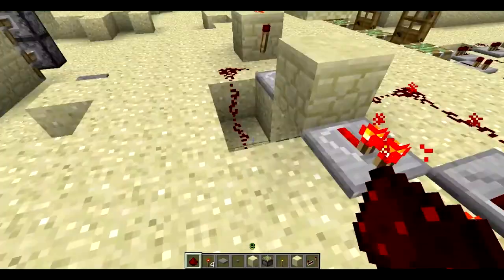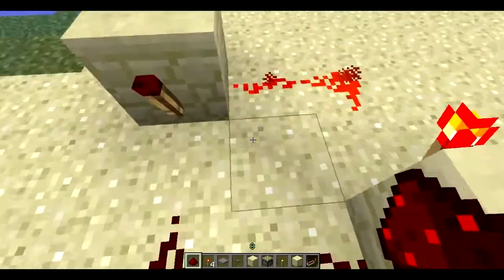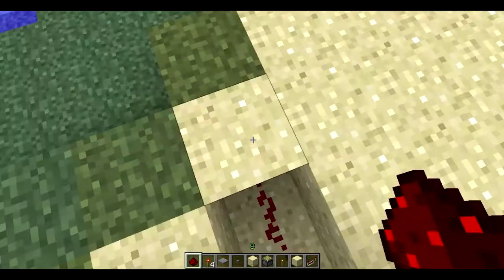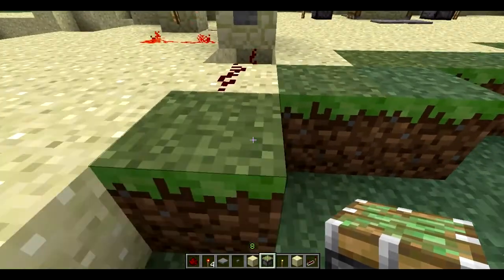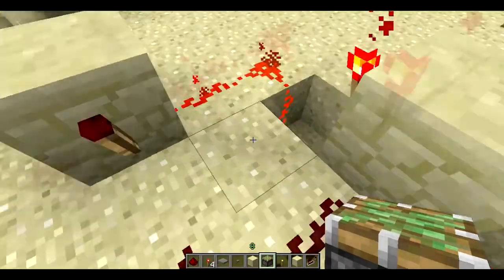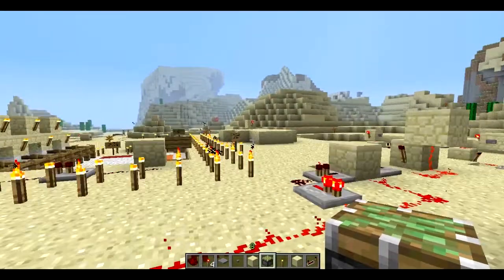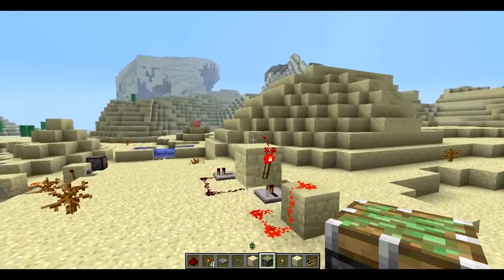Those are the three things. If you enjoyed, please leave a like — oh wait, I do want to show you something on the RS NOR latch: you can dig a hole through it like so, and it's super easy to hook up pistons. It's pretty compact too, so you can make a hidden door. If you guys enjoyed, leave a rating — actually, just comment 'minecraft.net is awesome.' Sub too. Thanks for watching, bye.